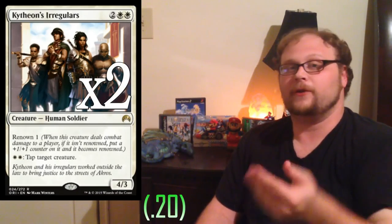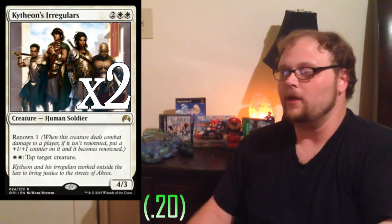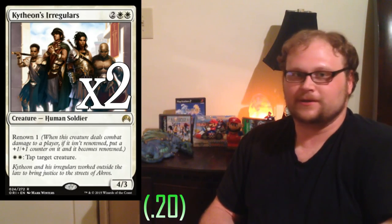Two copies of Kytheon's Irregulars — an all-star in the deck, honestly. They sit at the top of our curve, which is fine since we're not playing too many expensive cards. Once they come down, they help get other creatures renowned, facilitate their own renown, and tap down enemy creatures on their turn so they can't attack. Another reason we have to be very heavy on white mana and only splash green. One of the best cards in the deck.